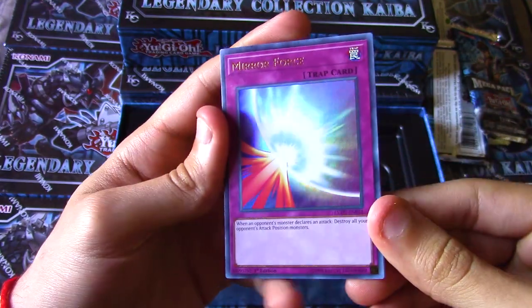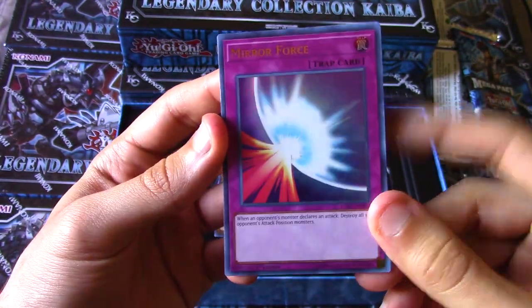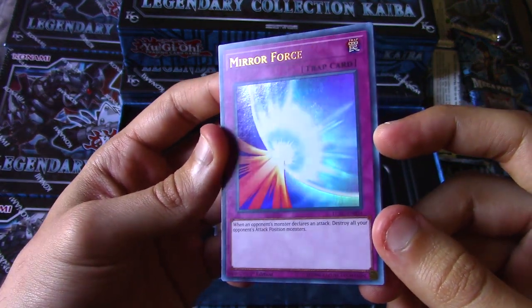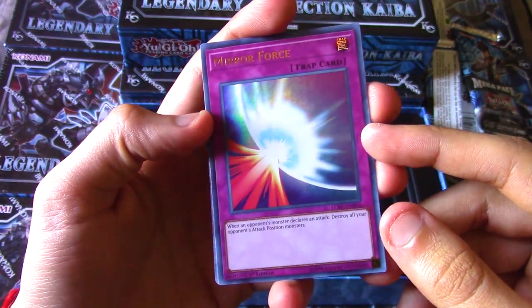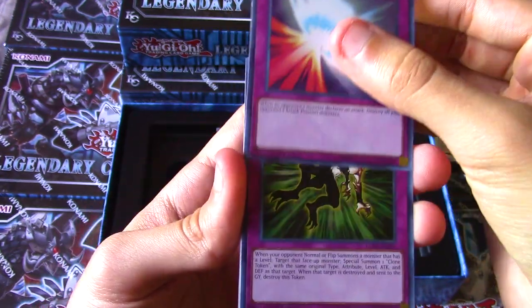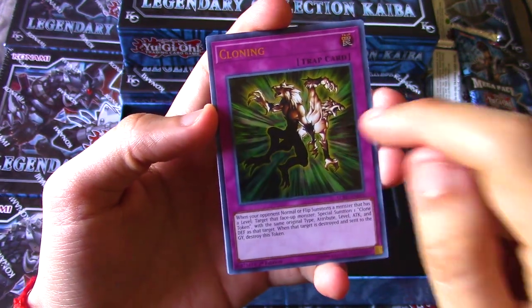Mirror Force, baby! We got the classic Mirror Force. Of course I wish this was the MRD printing, but this looks pretty cool. Every time Mirror Force gets reprinted as a holo I always compare the original foiling. Mirror Force ultra rare from Legendary Collection Kaiba doesn't look all that bad - I'm actually digging it. It's just a classic fan favorite card; it makes sense for it to be in here despite not being Kaiba's card.